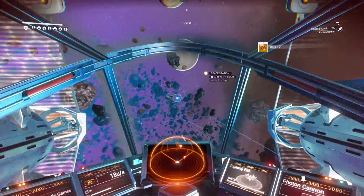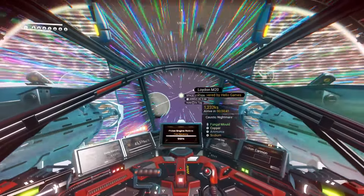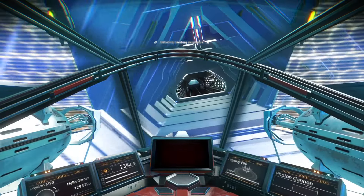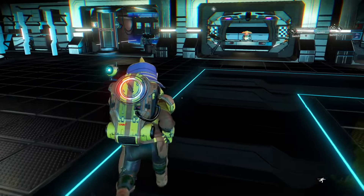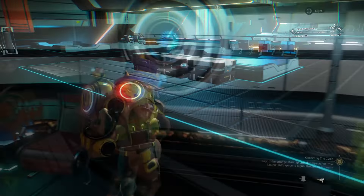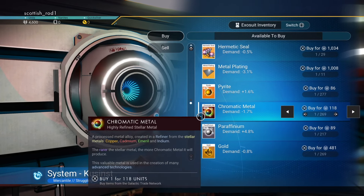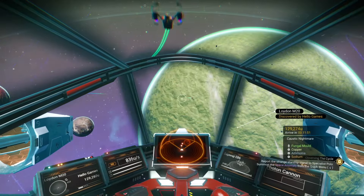Shoot some asteroids to get tritium and a bit of gold. Then very importantly head to the space station. Landing in the space station and getting out of your ship will register in your discoveries. I was looking around the space station for some navigation data — none around. I'll check the trade terminal to see if they've got any copper or chromatic metal for sale. You can mine copper and then refine it into chromatic metal if you want. Okay, they've got chromatic metal — I'll come back here later. Head back into space and call the anomaly.